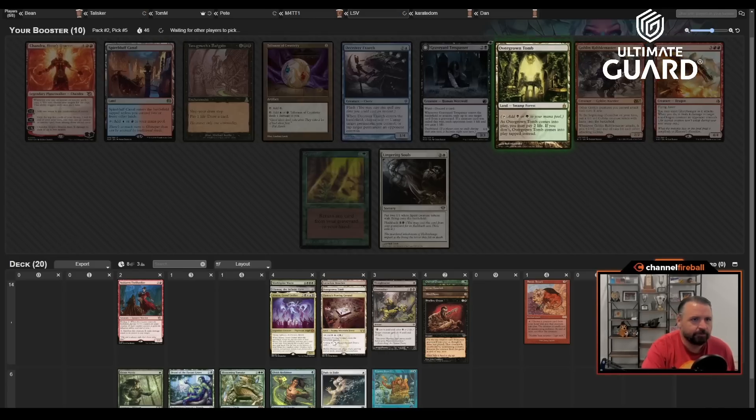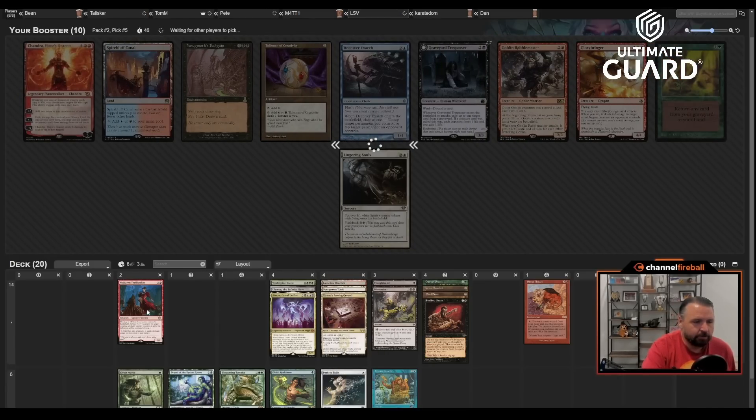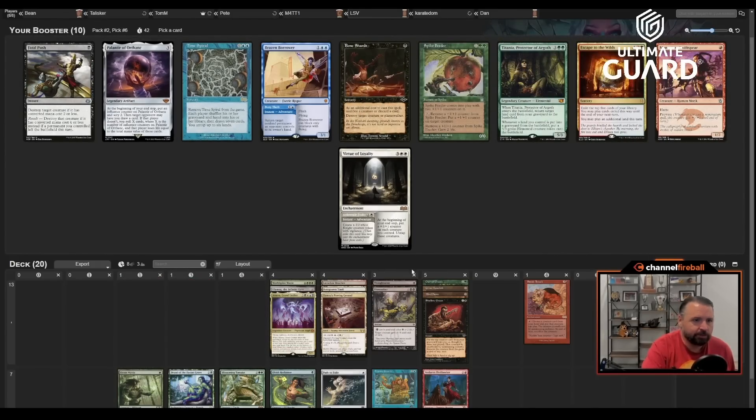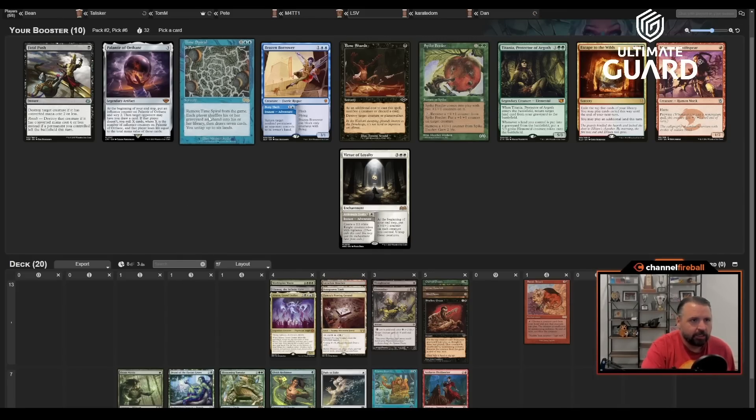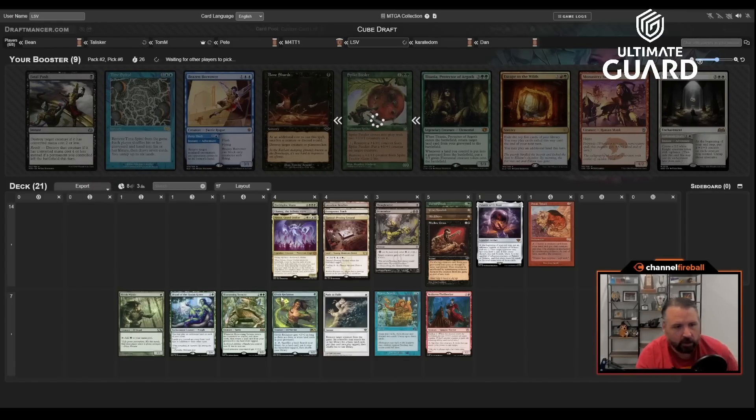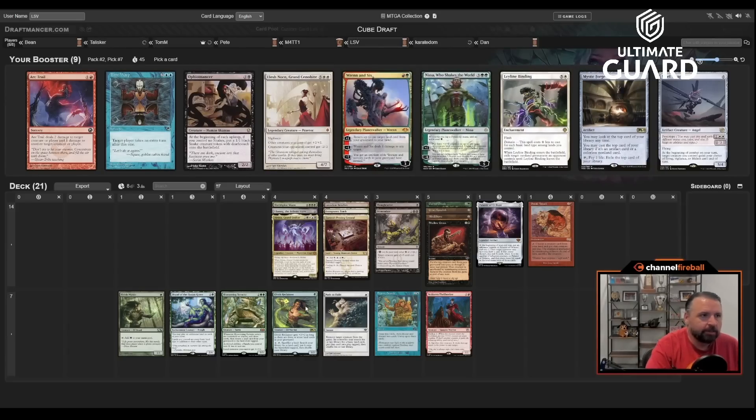Maybe I play Voldaren Thrillseeker, maybe not. Time Spiral is also great, and so is Palantir in this kind of deck — they just always let you draw cards. Blue feels so not open in pack one. Taking a second blue card here isn't going to lead me towards playing it. I'll take Palantir instead — it's a really good colorless card. For red-green-black, I don't have any fetches yet and I bid on a Wasteland that's not coming back.